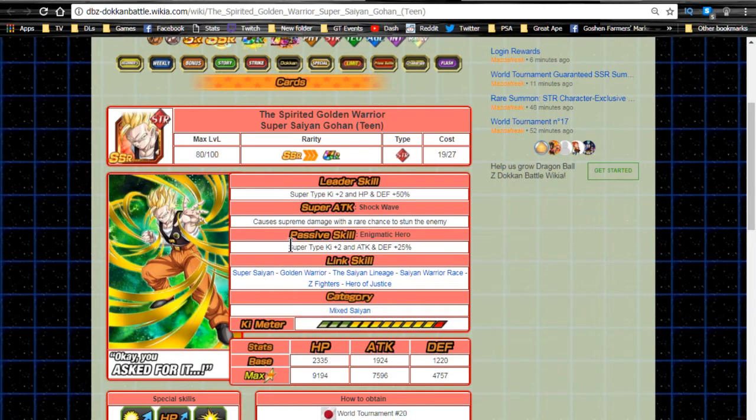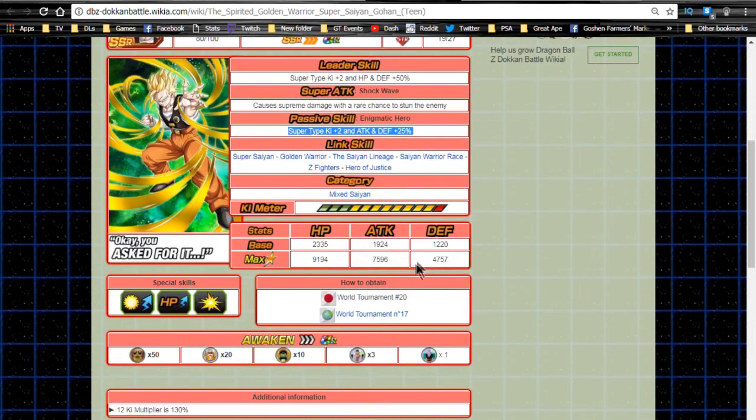He can run on the Super Saiyan 4 Goku team if you don't have Kappa — especially on the global side since we don't have Kappa yet. I don't know why they didn't put Kappa in the strength banner. He'll also be good on a Heroes team and on the future hybrid Saiyans team, because he's a hybrid Saiyan — half Saiyan, half Earthling. He'll run really well on that team as support. That's why I really like this card.